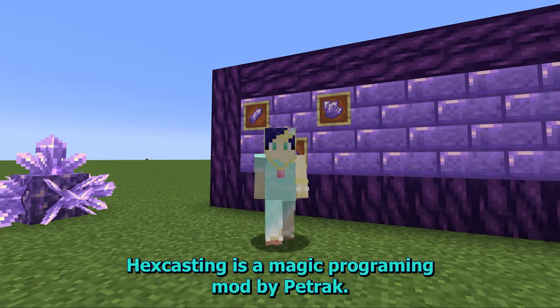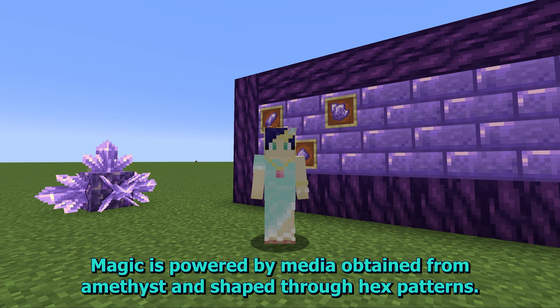Hexcasting is a magic programming mod by Patrek. Magic is powered by media obtained from amethyst and shaped through hex patterns.